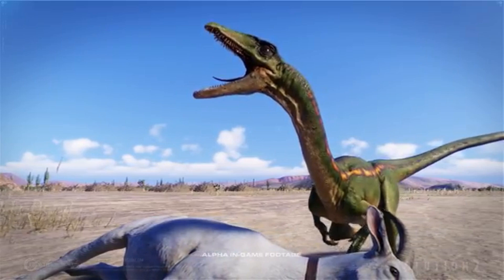You see the Coelophysis roaring into the desert sky — the bare desert area, some cacti, sand, some grass, and clouds. It just looks amazing. I want to make a pack of these guys when I can. I just want to make a pack of these guys in this series.